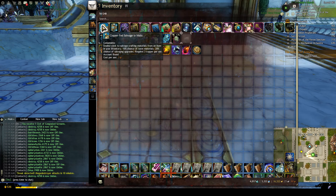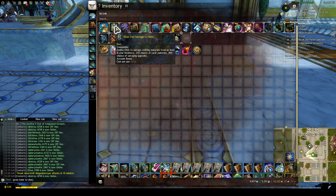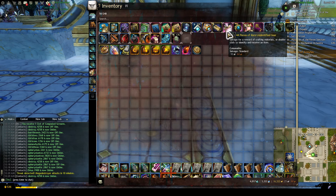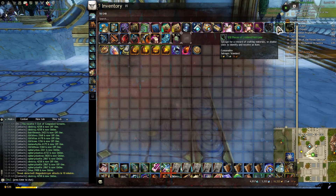The first three are our salvage kits: copper, silver, and runecrafters. These aren't essential, but they are incredibly helpful. Copper-fed I use to break down blues, silver-fed breaks down rares, and runecrafters break down greens.